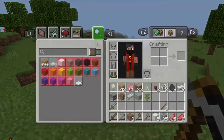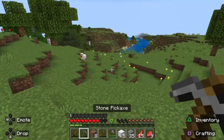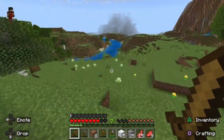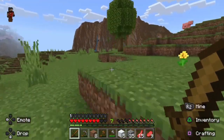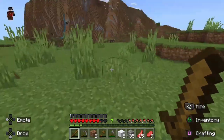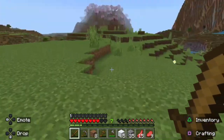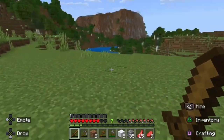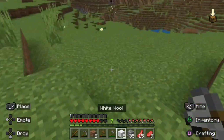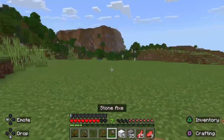We got our wood — we got 32 wood. Hopefully that's enough, we can always get some more. So let's just make our house somewhere here — I think this would be a flat area. Let me just add some dirt here. I guess we can build it here.